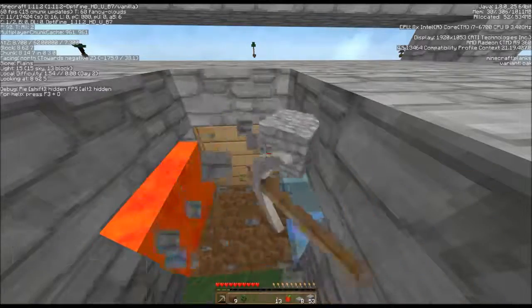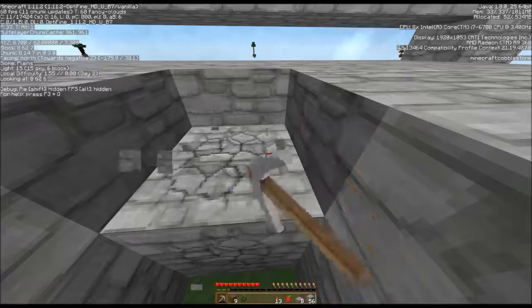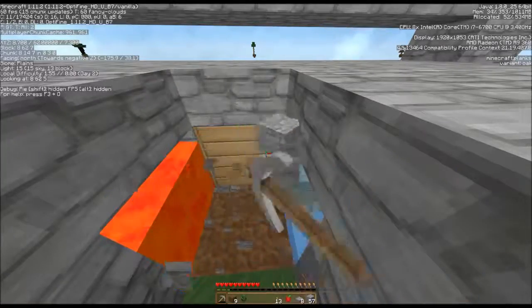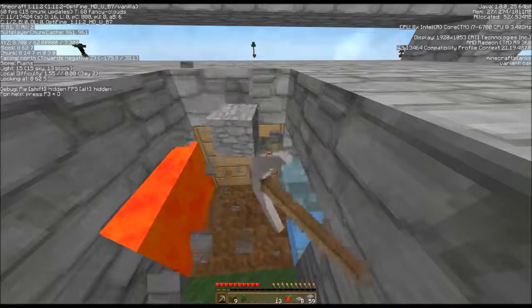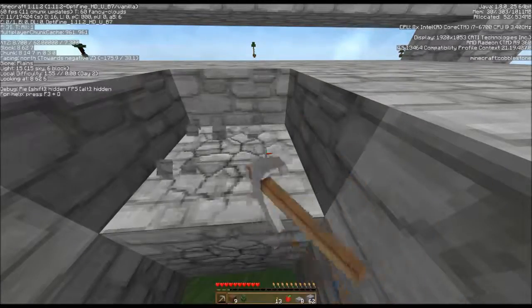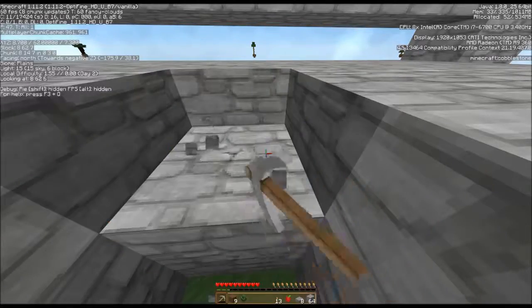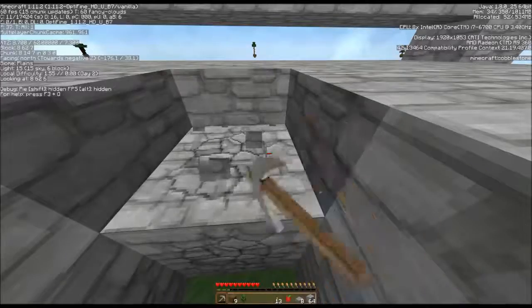It doesn't really matter which way you go on that — just whichever you feel more comfortable with. With the oak trees growing, I will get the occasional apple. Then the wheat can grow faster because you can kill skeletons, but then you might need extra food — six of one, half a dozen of another. I've gone both ways.